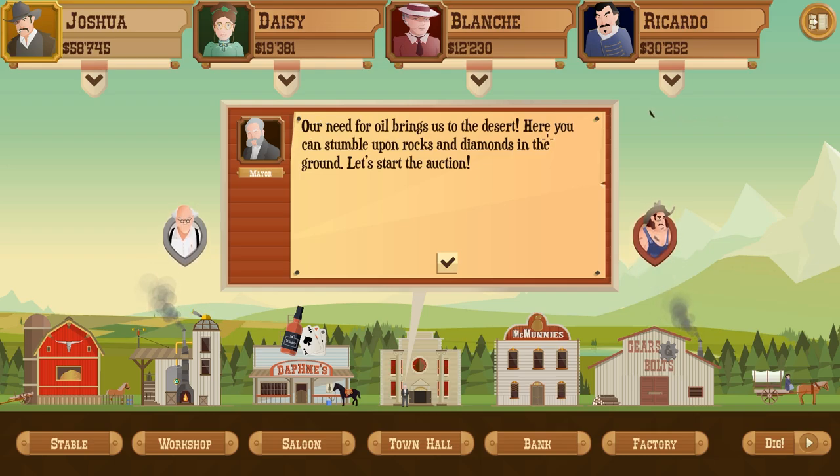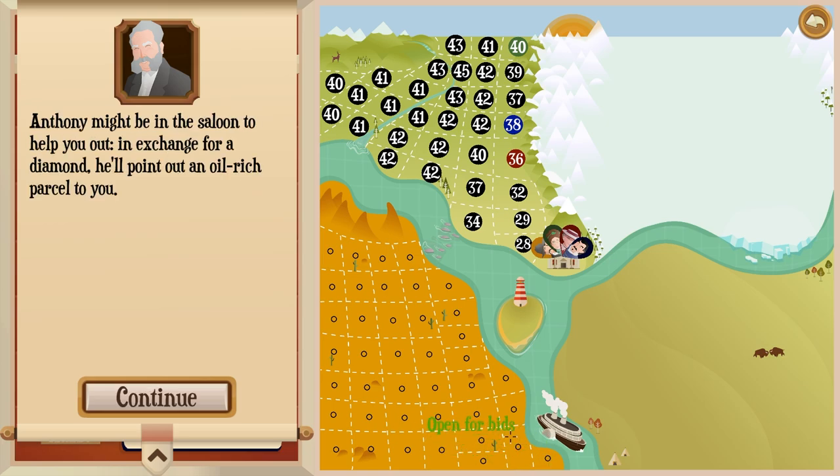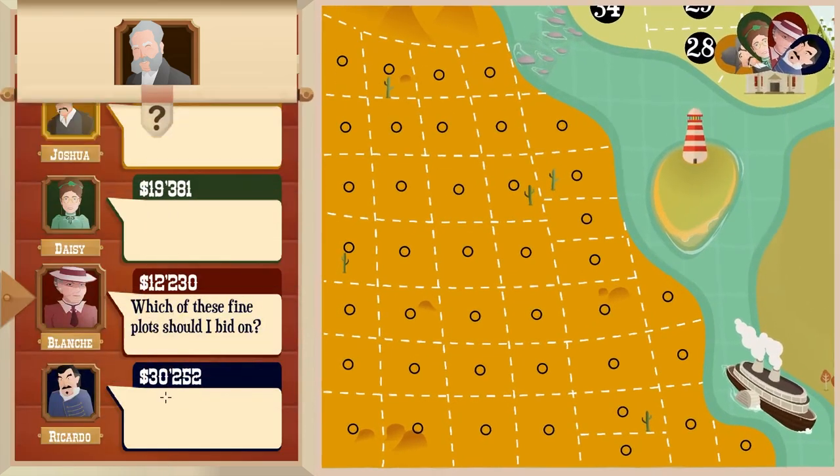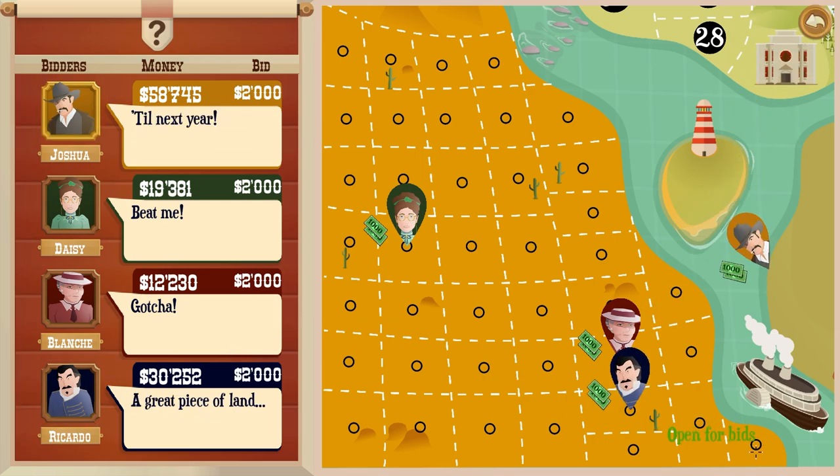Our need for oil brings us to the desert. Here you can stumble upon rocks and diamonds in the ground. Let's start the auction. I feel like I'm gonna go here. Oh wait - Anthony might be in the saloon to help you out. In exchange for a diamond he'll point out an oil-rich parcel for you. Interesting. We're gonna go here.